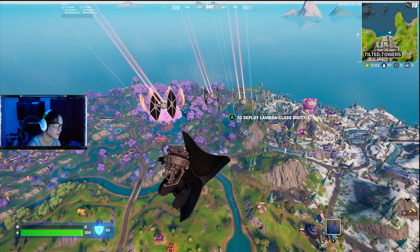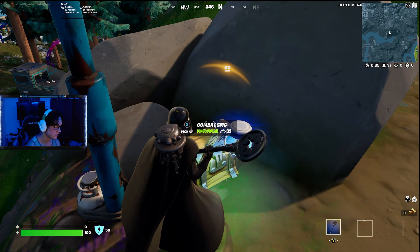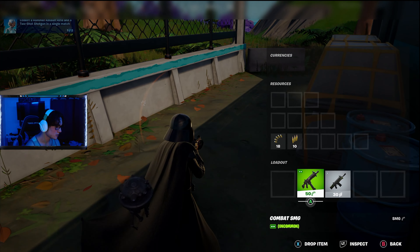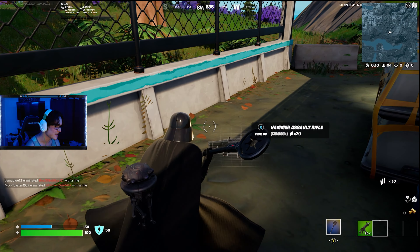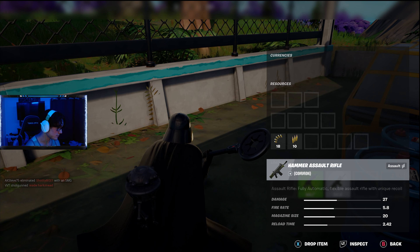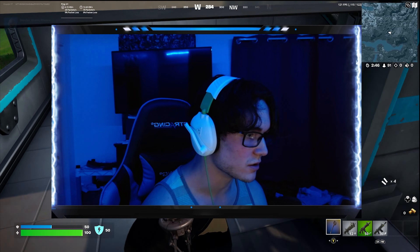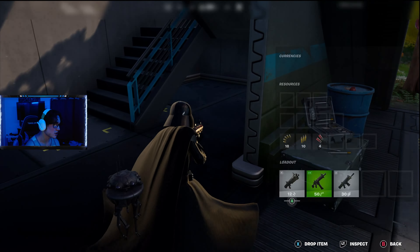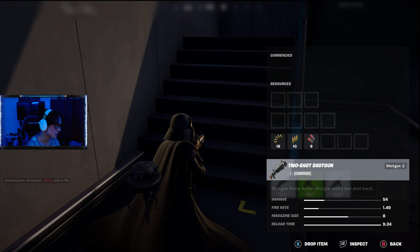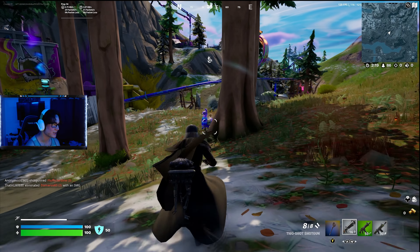Slipstreams are back again. My SMG's going. Ooh — new AR? Looks like the Combat SMG but it's actually a Hammer Assault Rifle — does 27 damage. Fully automatic, flexible assault rifle with unique recoil, 27 for a gray — that's nice. And here's a new shotgun: the Two Shot Shotgun. Pump action shotgun with a two-shot burst, 54 damage. We're getting blessed first game.